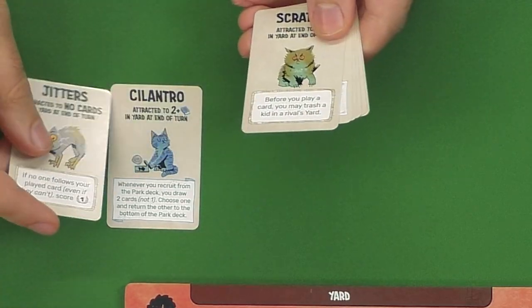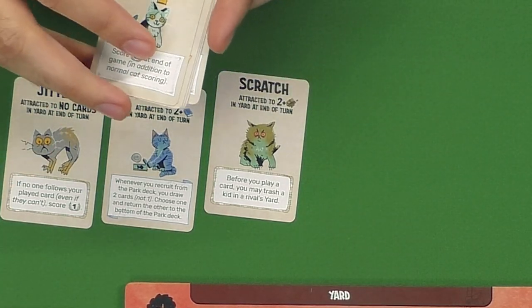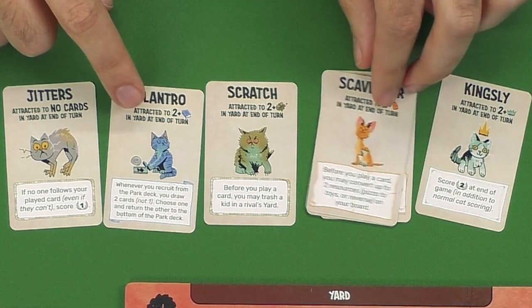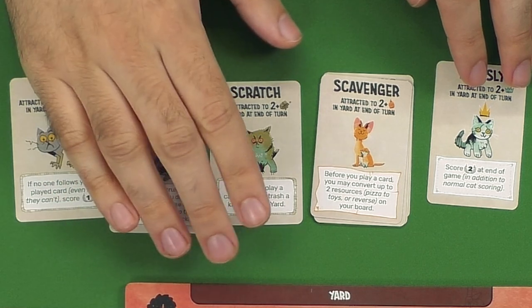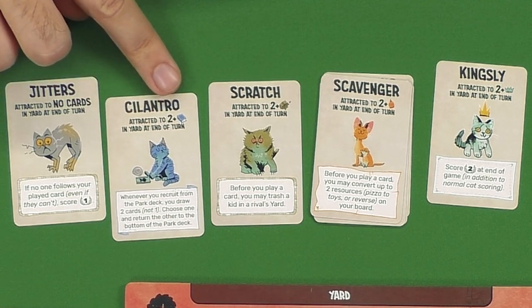Now the cats, which you can also add in separately or alongside the dogs, are even simpler than that. Cat cards are small little cards and unlike the dogs, they don't actually go into your deck — you can't play them or discard them in the traditional way. Instead, they work more like the perks or house rules of the original game; they're kind of bonus effects that you have. Each one has a rule at the top which determines how they are attracted to you and your yard, all based on the makeup of your yard at the end of your turn. For example, Cilantro is attracted to someone who has two or more book icons on their cards at the end of their turn.